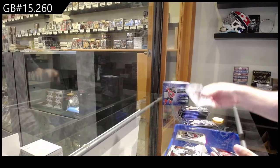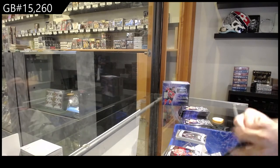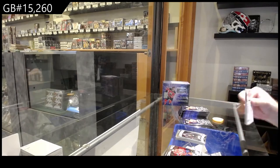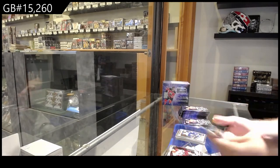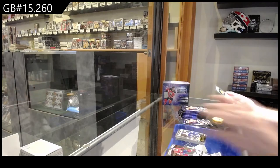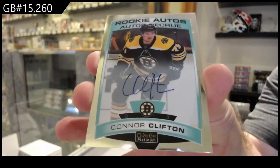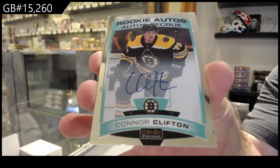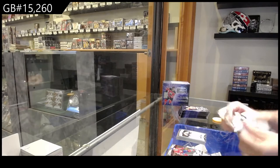Rainbow Retro of Jones for the Jackets. Hag for Vegas. Marky Rookie Retro of Wallstrom for the Islanders. Another Rookie Auto of Clifton for Boston — two Rookie Autos. That is very random.